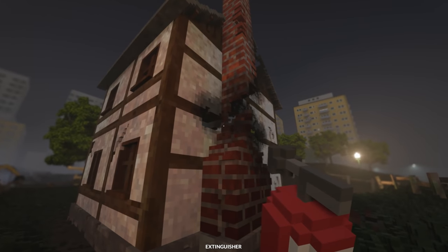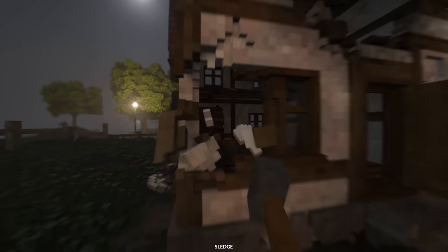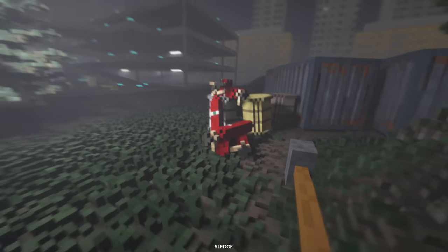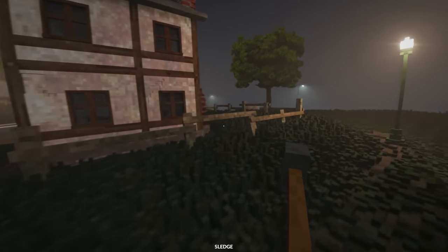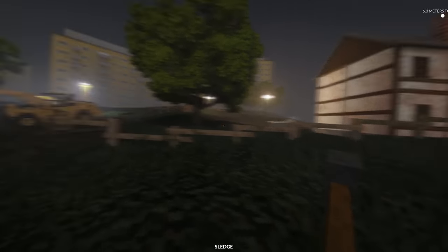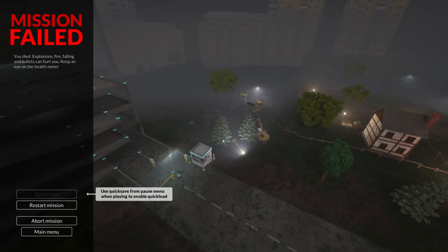I think we have the main support mostly broken. We're going to have to get creative. I see some machinery over here - are those more explosives? I kind of just want to chuck explosives at it. Oh, don't hit the van - I think I did hit the van. Let's just chuck a few more explosives at it. I think I accidentally blew myself up. You died - explosions, fire, falling, and bullets can hurt you. Keep an eye on the health meter.